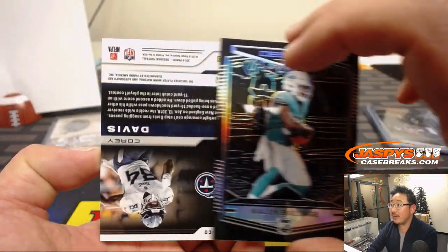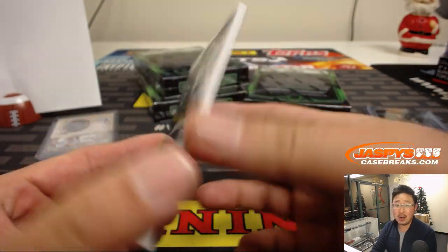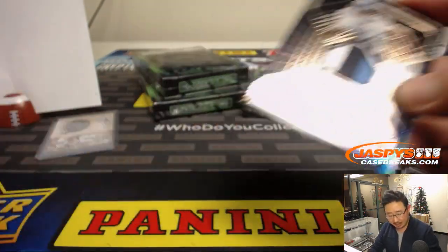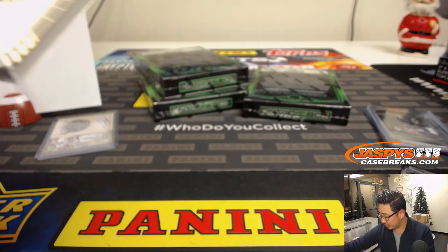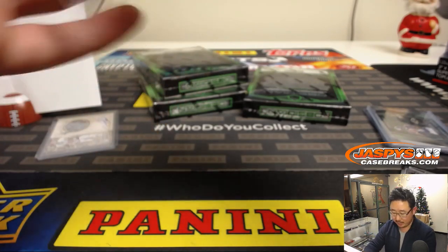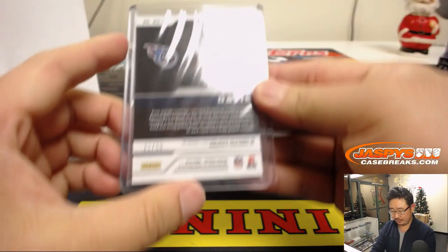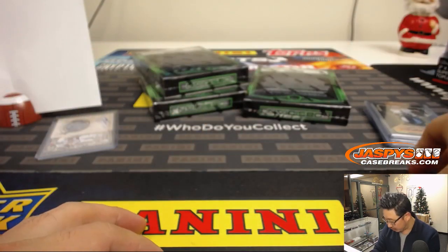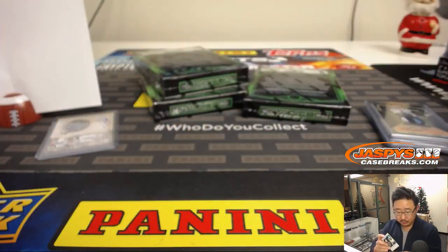And then we've got Corey Davis, 21 out of 50. That Corey Davis three-color patch and autograph going to Mr. Mike Samich at number eight. And that Neal Smith card will be randomized to one person in the break.